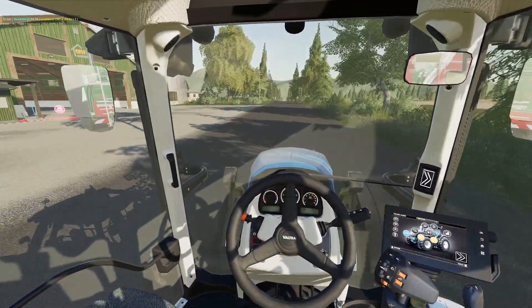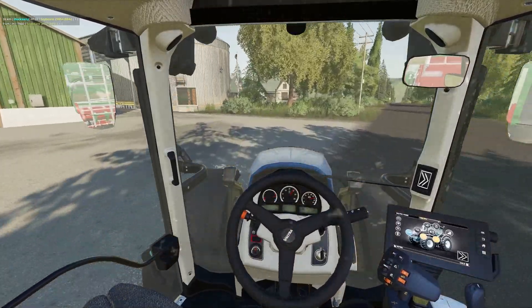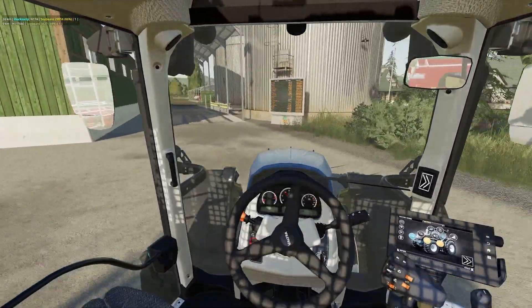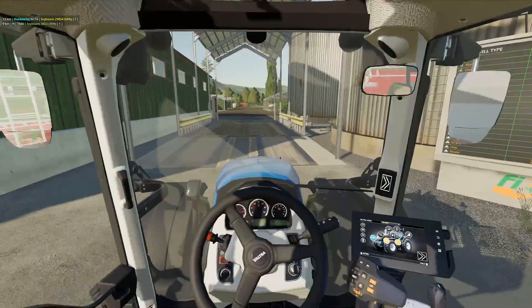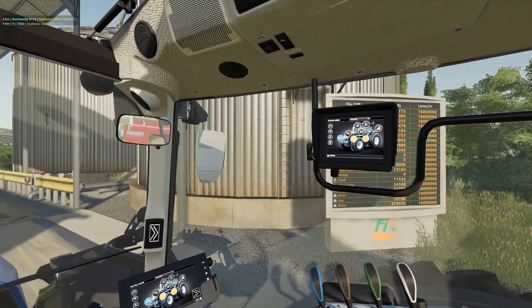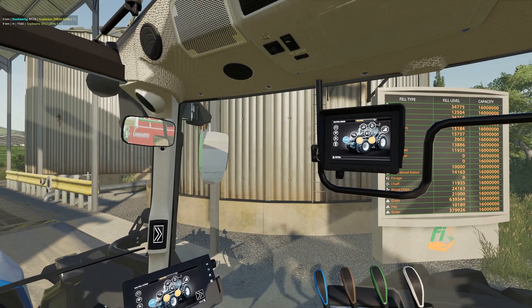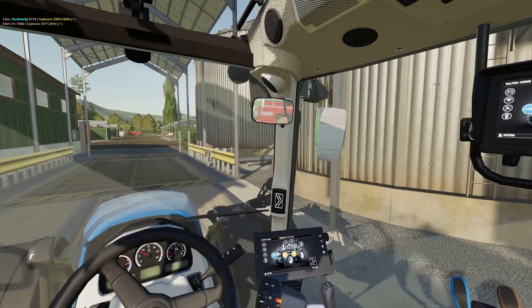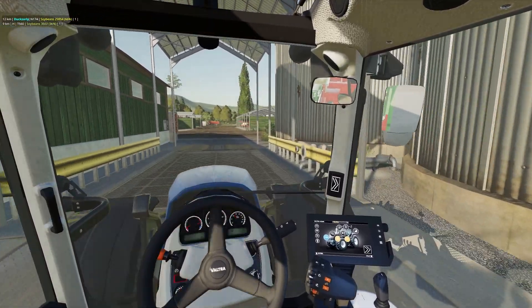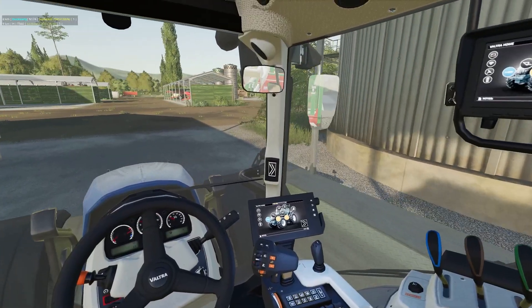What we're going to do is put this in the silo here. I also want to have a look at what we've got in the way of crops stored before we offload. We haven't got a lot of anything there at the moment — there's only grass we've got a lot of. So it's not really worthwhile doing a load to the sell point at the moment, so we'll just continue on where we're at.